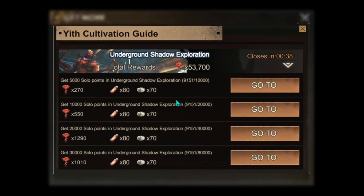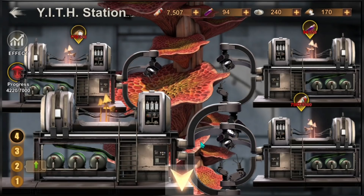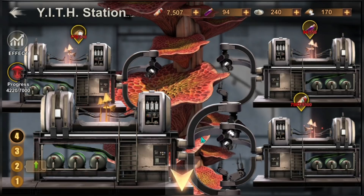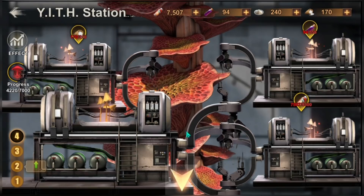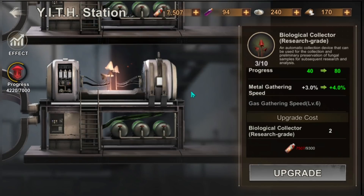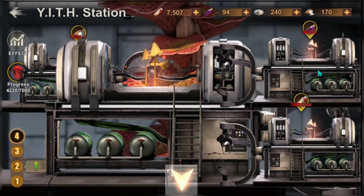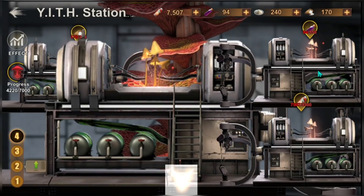You can get the bones powder by doing the shadow exploration in week three. I will be posting the written version of this guide on my website so it's easier to figure out which path you should focus on. If you want to upgrade your gathering buffs, you need to upgrade the Biological Collector.